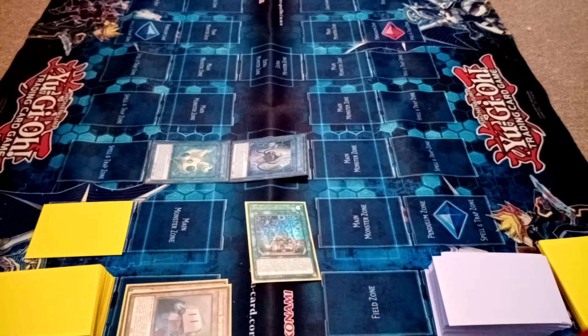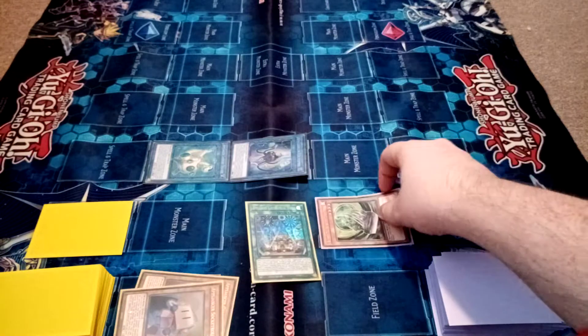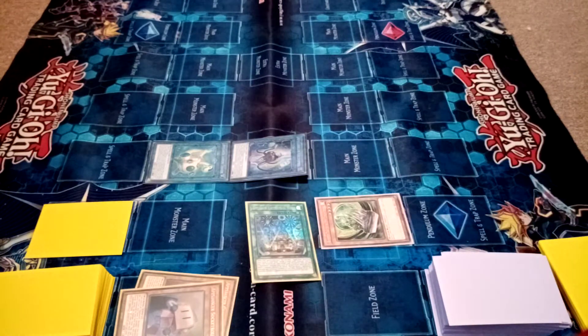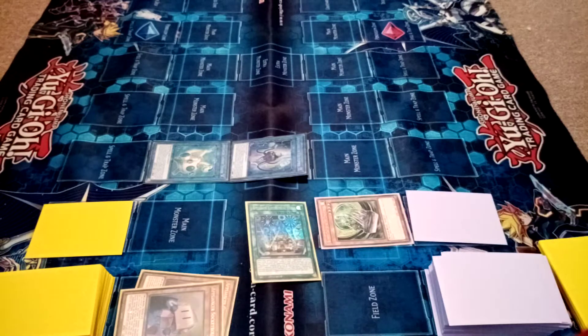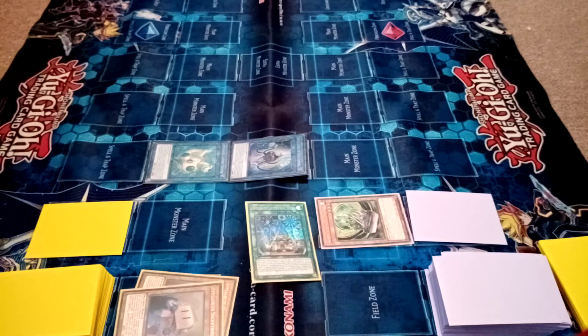Draw. I will normal summon Barrier Statue of the Storm Winds, so no one can special summon monsters except for wind attributes. I'm not going to attack because he'll get a thousand, and I'm not going to attack because he's got fifteen hundred. So I'll have to end.